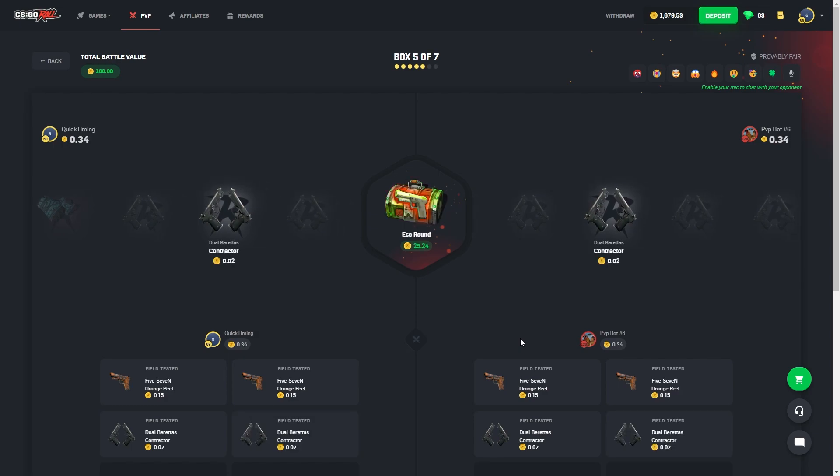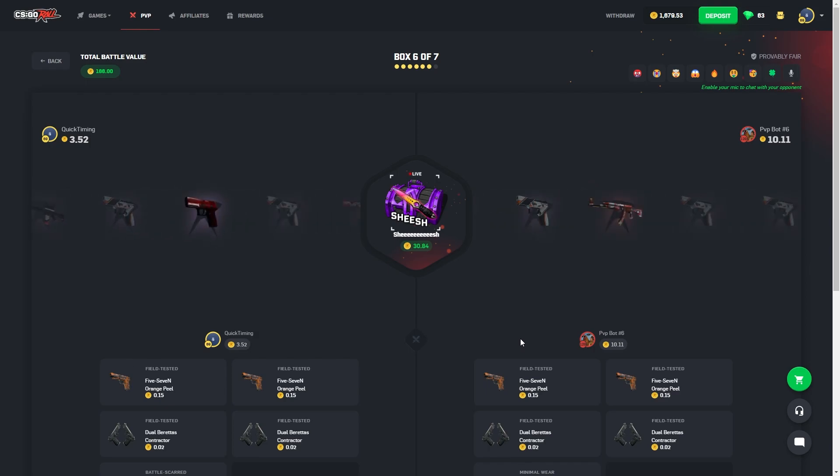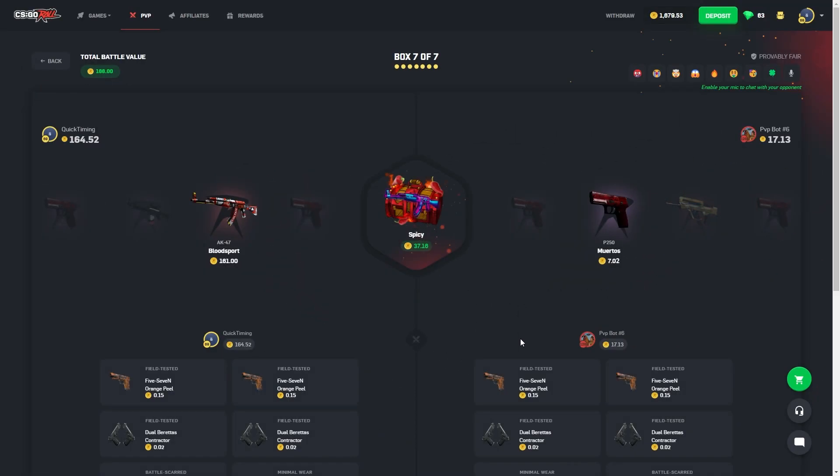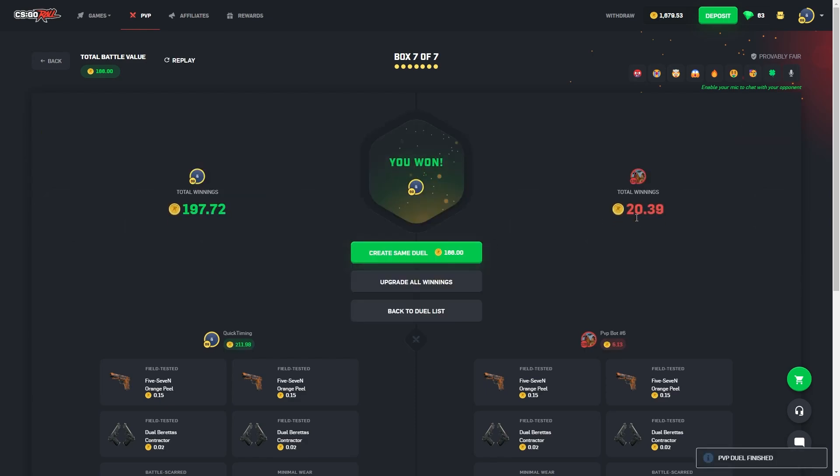Is that the last of the 10%? Yeah. Put a hit on the eco — three blocks, both missing. Wow, this one paid out so much last time too. That's good — 161. Is that factory new? That must be factory new. Here comes the spicy case — come on, baby.